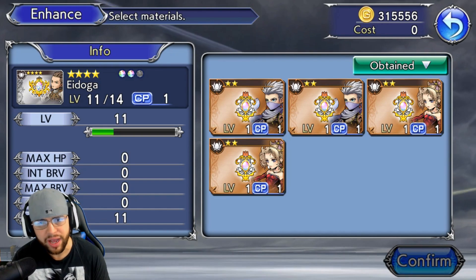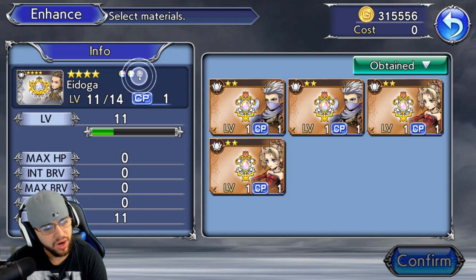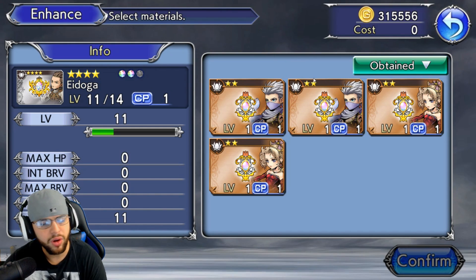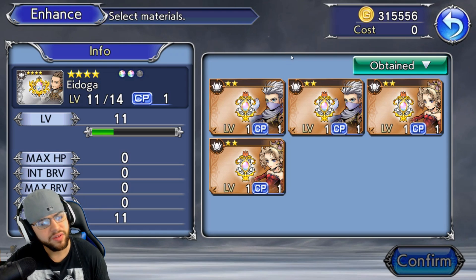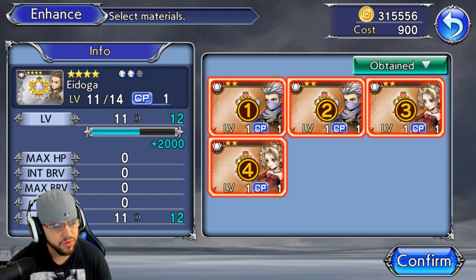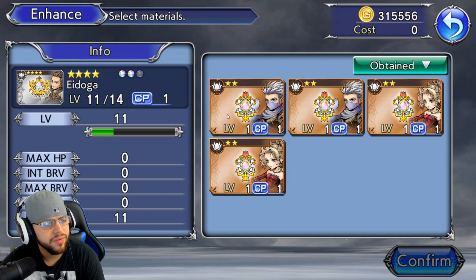The way you enhance artifacts is by using other artifacts as enhancement material. The ones meant for Balthier give a better XP bonus. Right now I'm only missing one more four-star — I did the level 70 event quest last night, beat it five times, and got lucky getting three of them plus a couple for Edge and Terra. On this event the only artifacts you can get are Balthier, Edge, and Terra. Get two-stars and three-stars, do not limit break them — use them to feed into your four-stars. It levels them up much quicker.